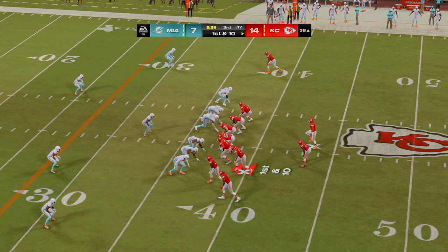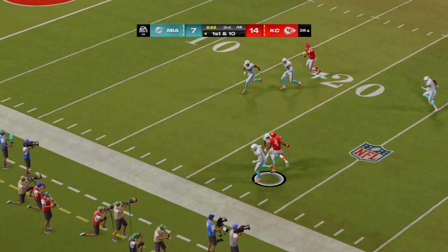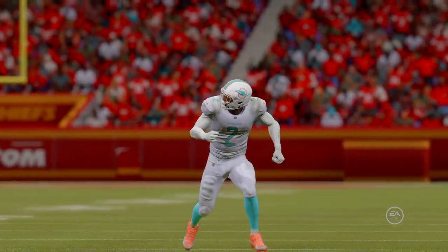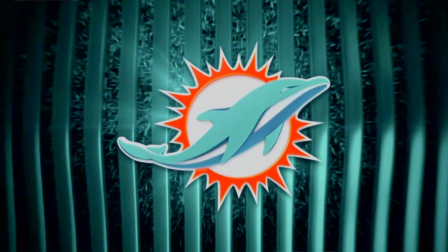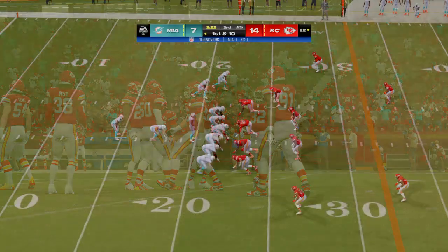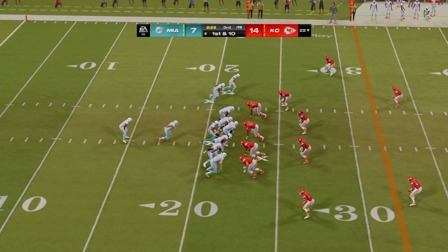First and ten at the 38 — to throw, Mahomes — oh, he tries to force it in and it's intercepted! The Dolphins take over at their own 22-yard line. That is just what this defense was hoping for on the opening possession of the third quarter. Obviously they didn't want to surrender a touchdown. You could see the defensive leaders tell the quarterback: don't worry, we got you. Tua Tagovailoa and the Dolphins come up first and ten at their own 22.